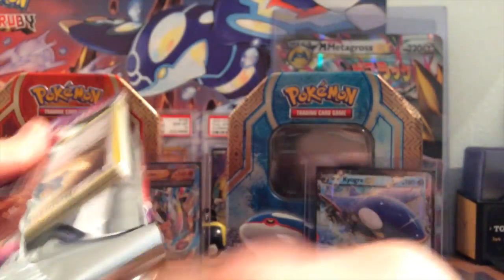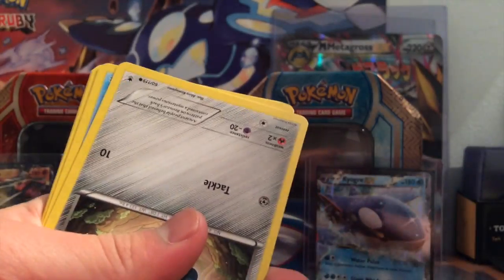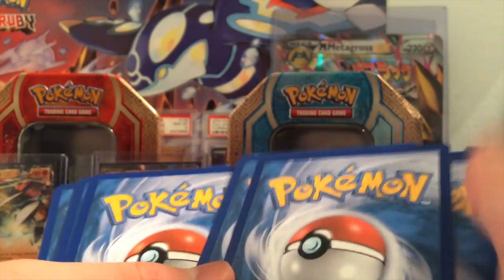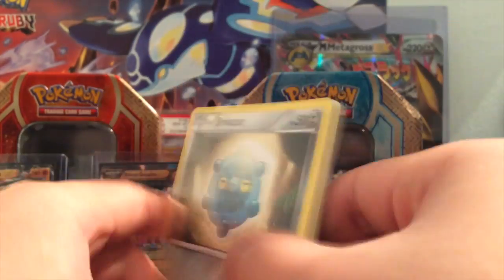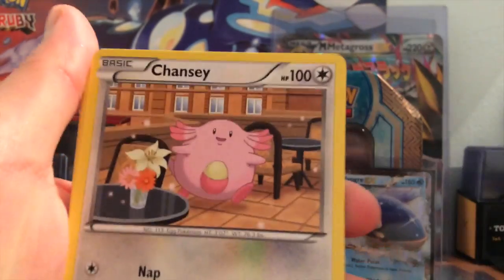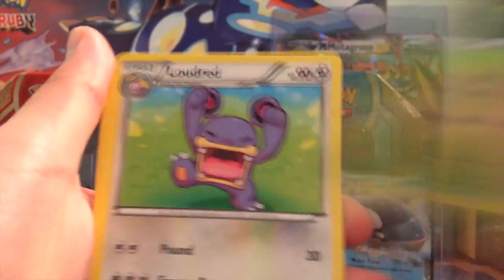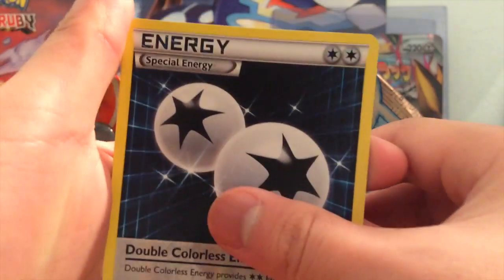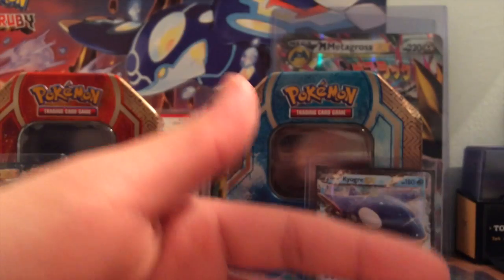On to Phantom Forces — still missing all the full arts, mostly the Gengars. I'm also missing full sets in general. We got Bronzor, Krabby, Gumshoos, Chansey, Swadloon, Landorus, Vs. Seeker, Giraffarig, Double Colorless Energy Reverse, and Jellicent.